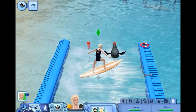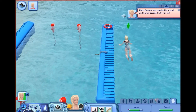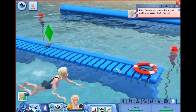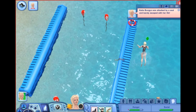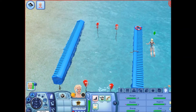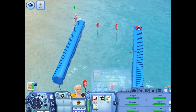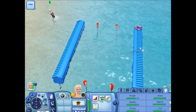The Loose Seal and Almost a Meal moodlets are both caused by the seals - yes there are seals! Look, there's a little guy right there. She was attacked by a seal - you guys just saw a seal attack on camera, that did not look fun. She crashed and burned. It says 'Katie Bunga was attacked by a seal and barely escaped with her life.' The moodlet reads: 'your broken board is proof that you survived a vicious seal attack - Almost a Meal, that was one angry hungry seal.'